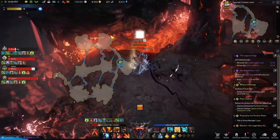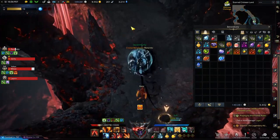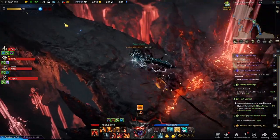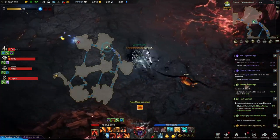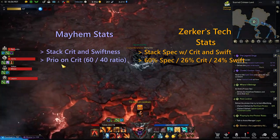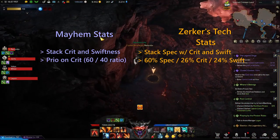Now we can talk about the stat priority for both Mayhem and Berserker's Technique. As you can imagine, the Mayhem build allows for more speed and the Berserker's Technique build is slower and more focused on building your fury meter. Going over the Mayhem build first, we stack crit and swiftness with priority going to crit — about a 60-40 split favoring critical strike. Easy enough.